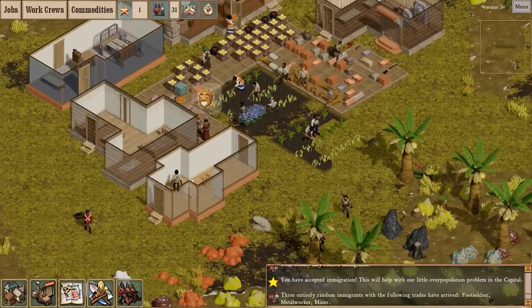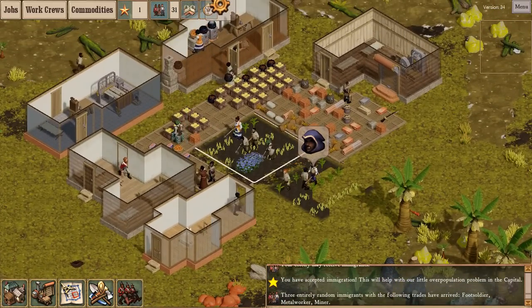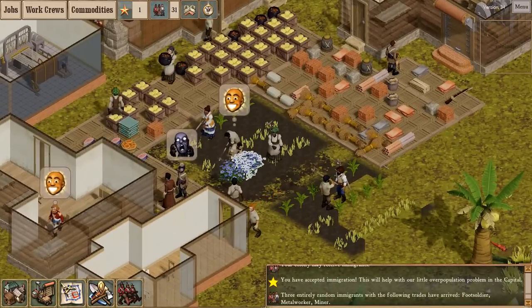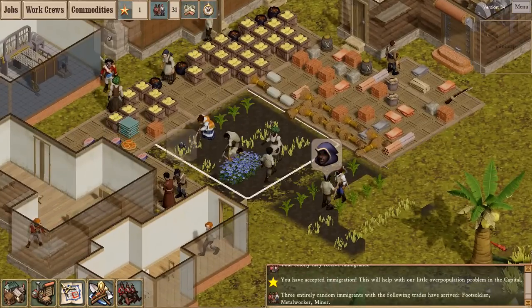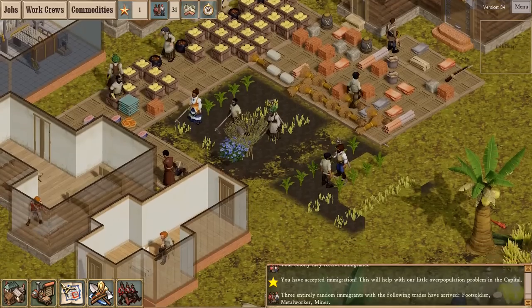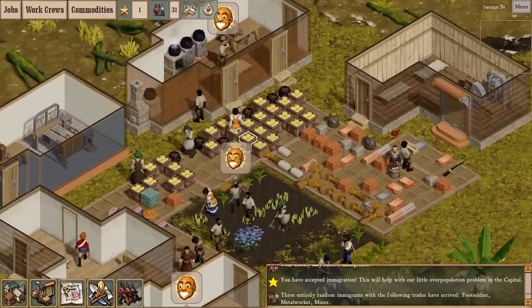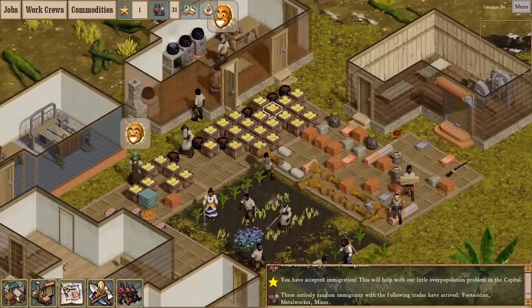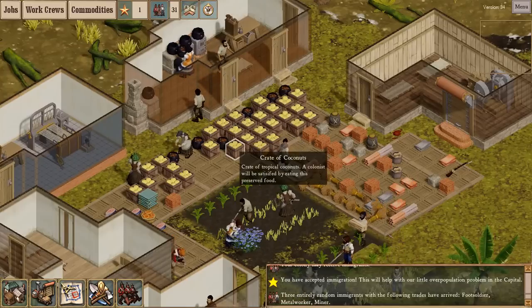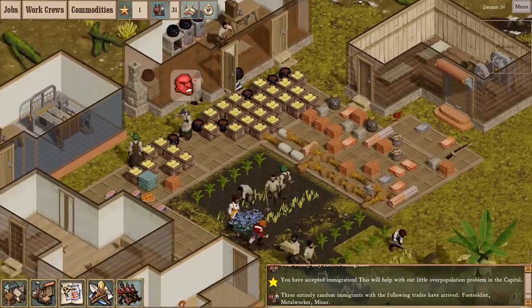Good soldiers of the Empire defending the honorable colonists. As you can see, I'm in the process of converting this flax field to growing maize, and I've actually got a second maize field here, so we're going to be up to our ears in corn, hopefully. Although, as you can see from my stockpiles, there's been a ton of coconuts, which is cool. My kitchen staff has been busy converting it into stew.